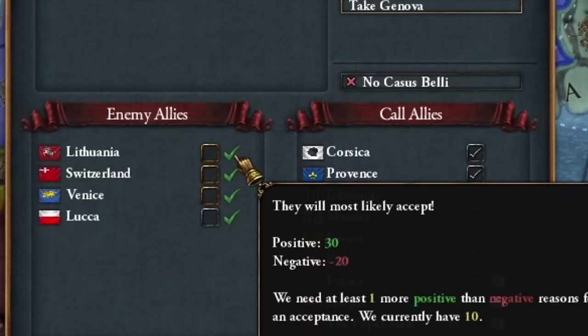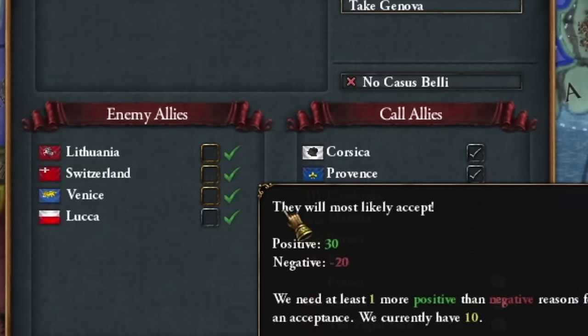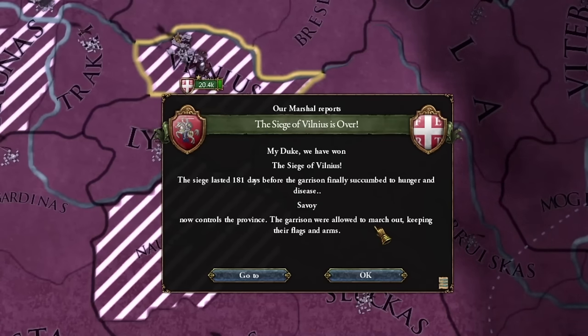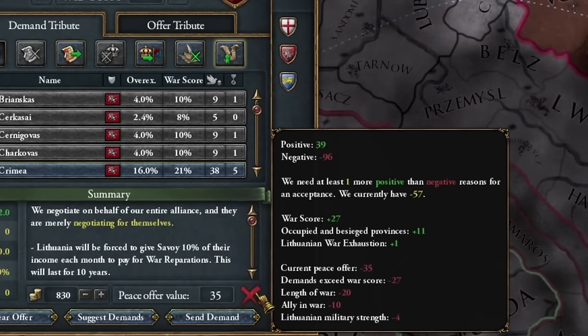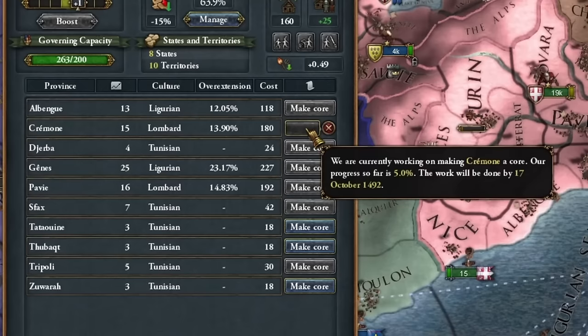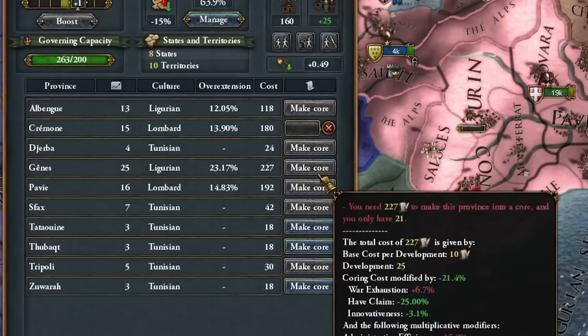Why does Lithuania guarantee Genoa's independence? I didn't expect that. It's a really long journey from Lithuania to me, but we're heading there. Vilnius fell quickly, but Lithuania still wants to fight — it's over for them. Unfortunately most of the money went to my allies. I conquered Genoa and I'm now establishing my rule there, very slowly.